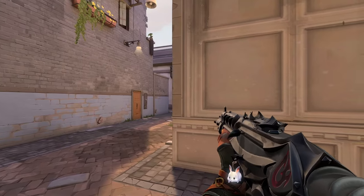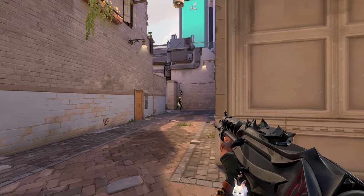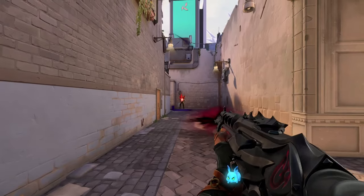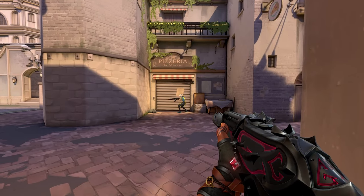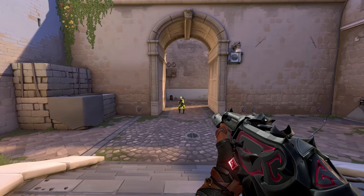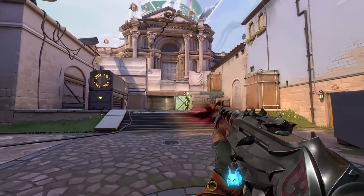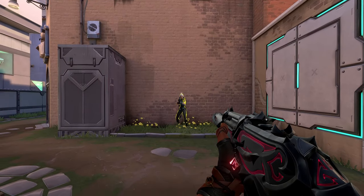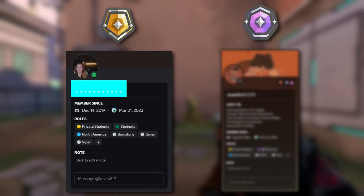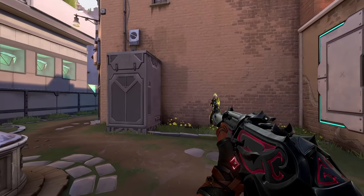Let's say this Jett peeks me and immediately crouches. Don't panic — just take a quick sidestep and tap her in the face. It really is that simple when countering crouch-spamming enemies. While they're stuck in the mud, we are a moving target, and they need to catch their spray up to our heads. This is why it's crucial for everyone watching this video to take control of your crouching addiction.